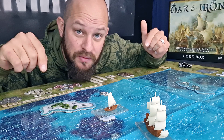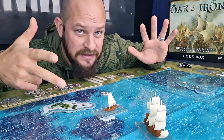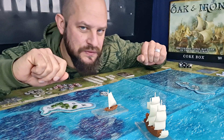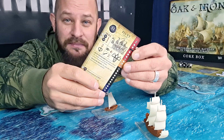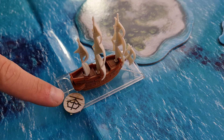Once done with movement we move into crew actions, where you can choose one of eight different actions. The first is to reload — simply remove the reload token from your ship making it ready to fire again. Or you could choose to rally, which lowers the fatigue of your ship putting it in slightly better shape. Or you could try to remove an aground token, but you need to do a skill test — if successful the token is removed. You can also change the sails up or down.